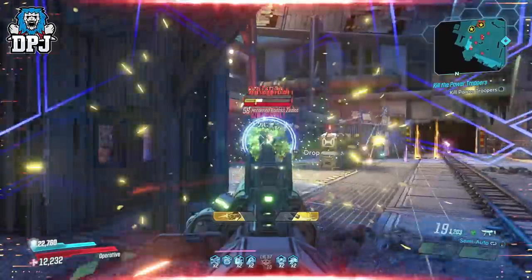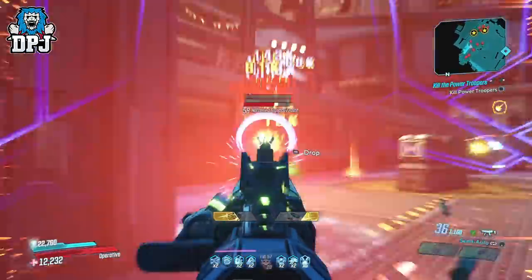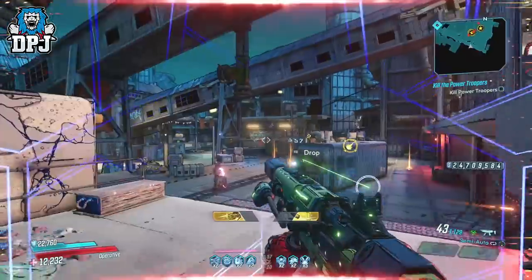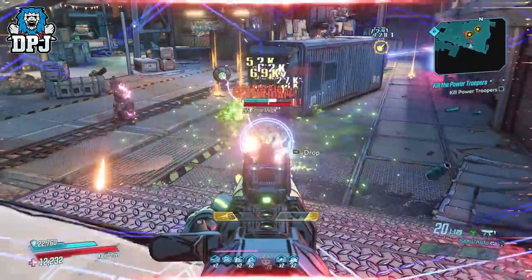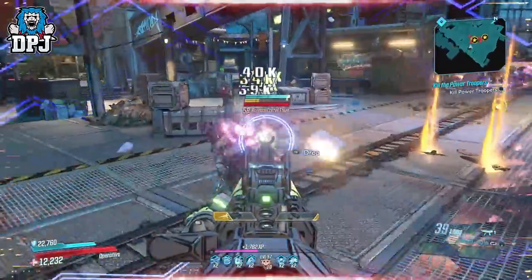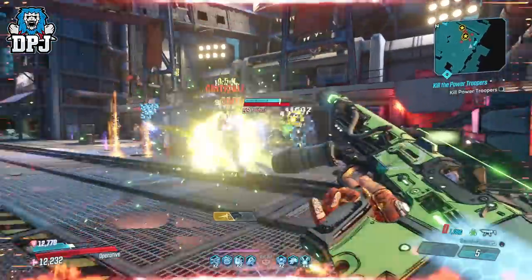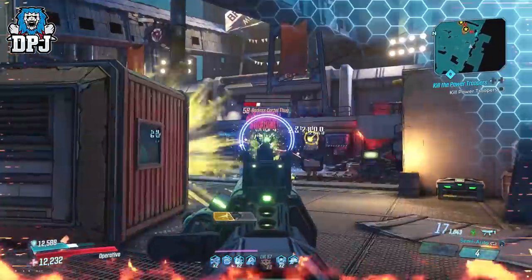Look for a full auto variant, or one that's semi-auto if you don't mind spamming the trigger. Burst fire in my opinion takes away a lot of DPS due to the pause between bursts. I actually seriously like this weapon — it's super accurate, and aiming down sights seems to help that even more. It's got a crazy fire rate and decent damage. The mag size is obviously low, but due to the additional damage from the explosions, it actually feels like you're still firing during reload because of the delay with them.